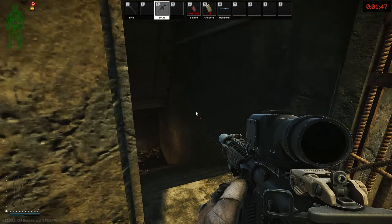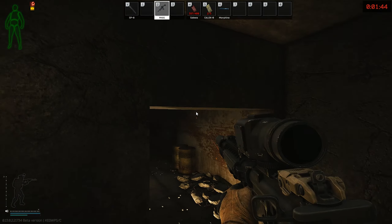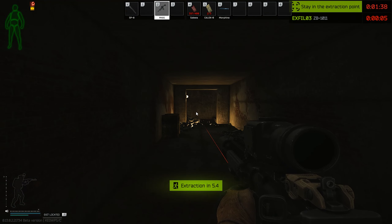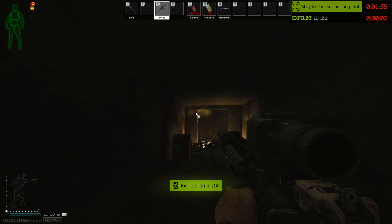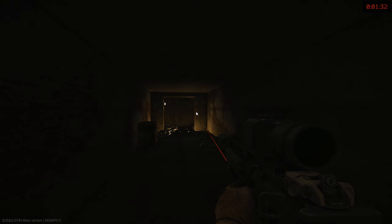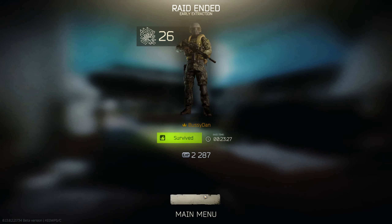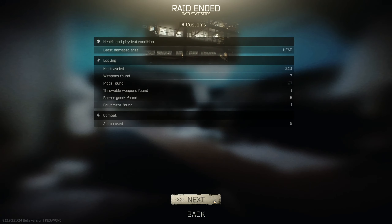Congratulations — you survived your first PMC raid and you have some juicy loot. Head over to the traders and sell your loot for rubles. Rinse and repeat this strategy until you're comfortable, then consider looting other buildings on your way to the extract. We give you safe, effective loot route solutions that will make you millions and increase your survival rating as a new player. Thanks for tuning in, and if you enjoyed the video, we hope you consider subscribing and giving the video a thumbs up.